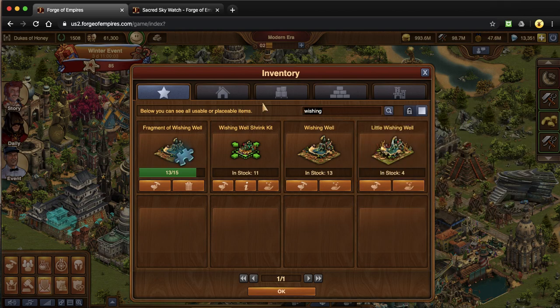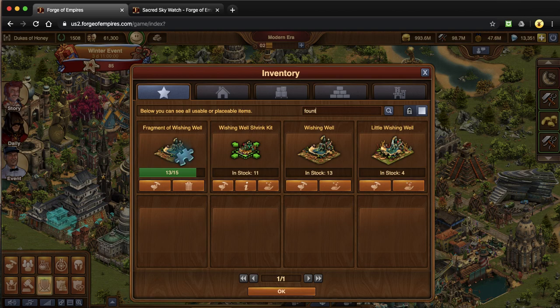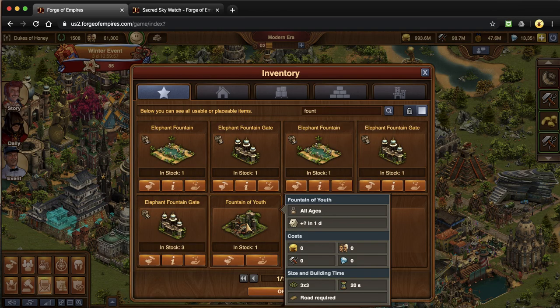If you can guarantee having forge point production buildings, try to have those over a wishing well, because you want to make sure that you have that forge point capacity at its max. Along with that, the Fountain of Youth — which you can earn from GE — is a three by three that acts exactly the same as the wishing well, except there is no function to make this building smaller. So I don't recommend putting this in your city. If you have to choose one, go for a wishing well because you can get a shrink kit and make it into a little wishing well.